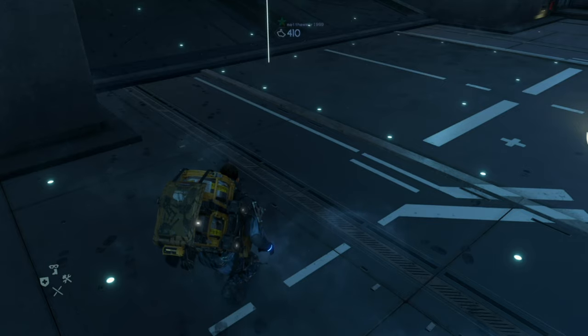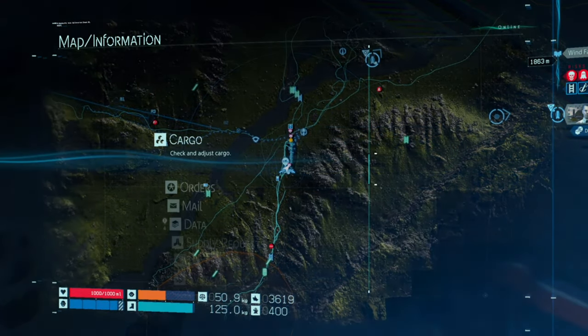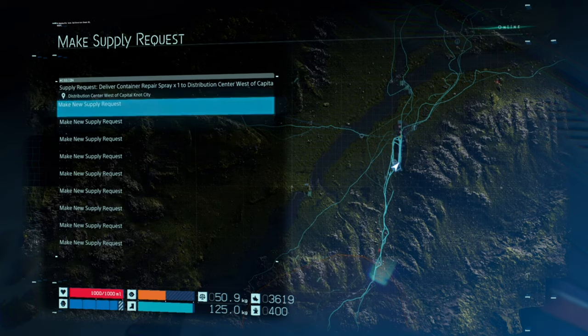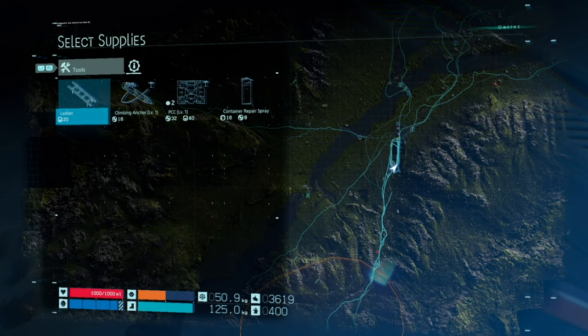To do that, press Options or go to this menu on your map, open the menu, go to Supply Request. I've already ordered one to get the actual trophy, so I know what I'm talking about. You want to make a new supply request.